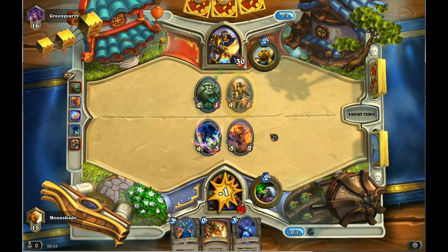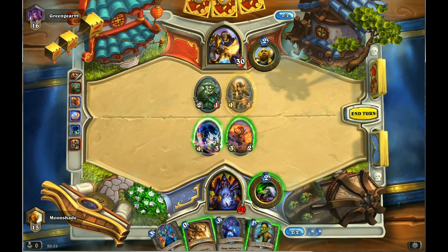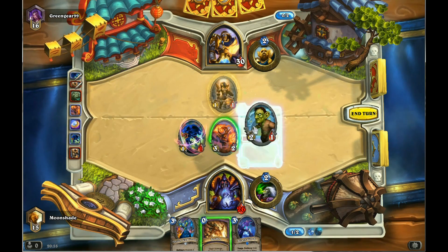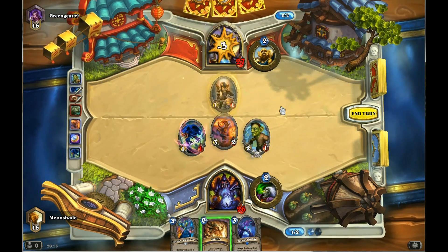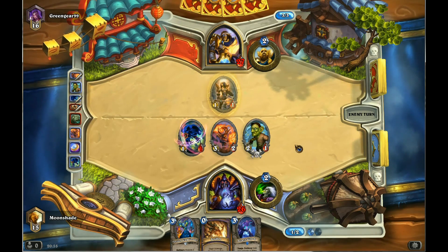That Silence creature on the Taunt — we'll just get rid of that. That's a nice trade. And get in some damage while we can.